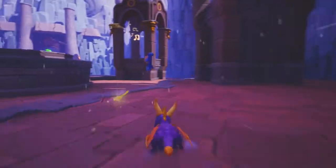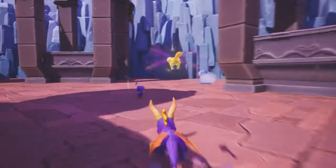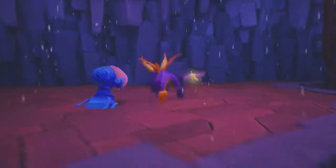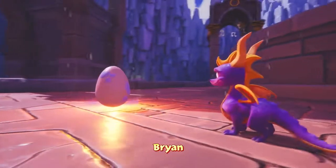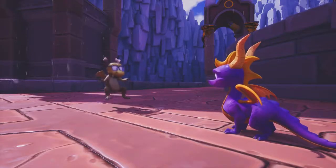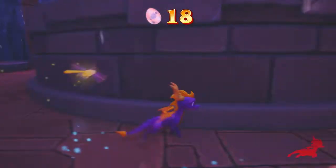You know what? You might actually be faster than Spyro, now that I think about it. I might need to cut you off right here. Ah, I had him. So in this game they don't have stopping points — they have cutoff points that you can find them at. Ryan — but with a Y. Interesting. Oh, nope, you just hit your head — you're probably not very smart. Sorry, the glasses were misleading.